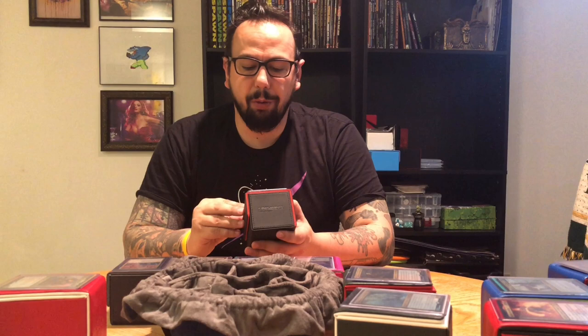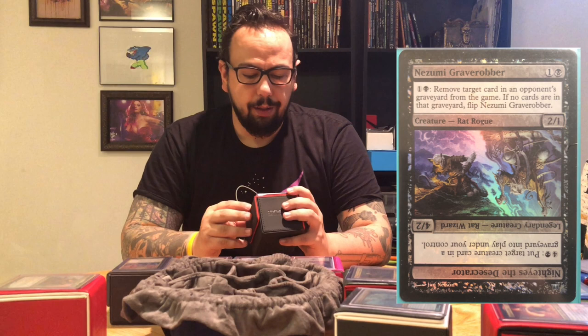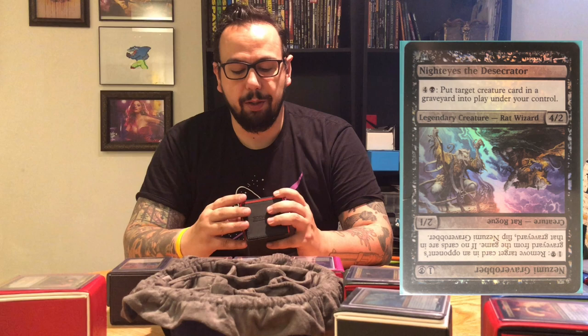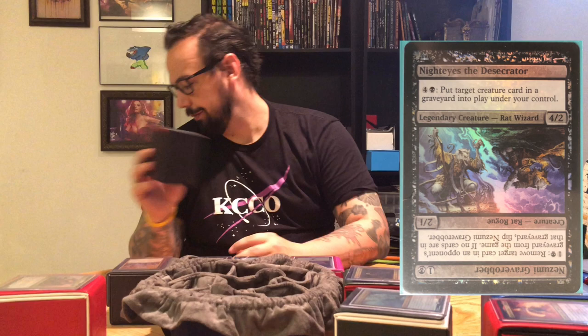Thanks to the Secret Lair series, I built a rat deck. I picked up the Secret Lair rats and built one around it. I'm currently running Nezumi Graverobber as my commander, but it's more about the creatures in the 99 — pumping them up, flooding the board with rats, and making them just do what rats do: eat the entire board. Nezumi Graverobber is one in a black for a 2/1 legendary rat warrior. Pay one and a black, remove target card in an opponent's graveyard from the game. If no cards are in that graveyard, I get to flip him. Once I flip him, I can pay four and a black and put target creature card in a graveyard into play under my control — so I get to kind of Pied Piper and steal your creatures.